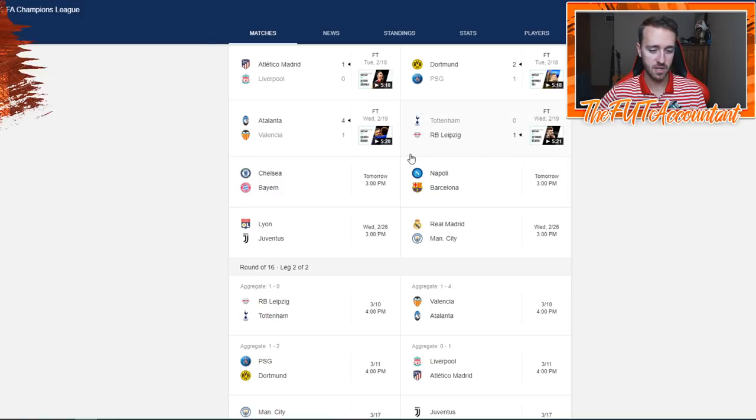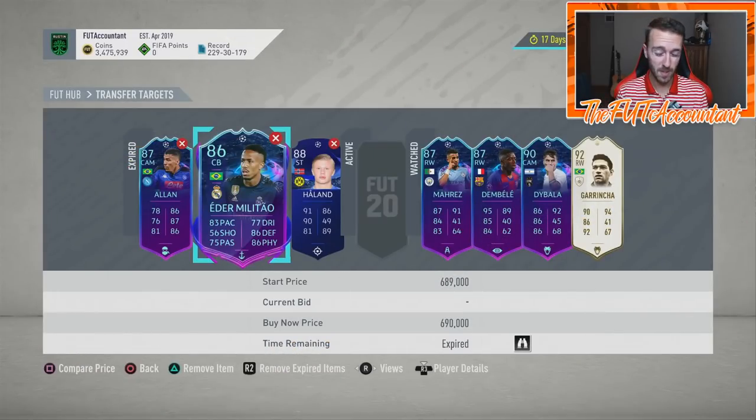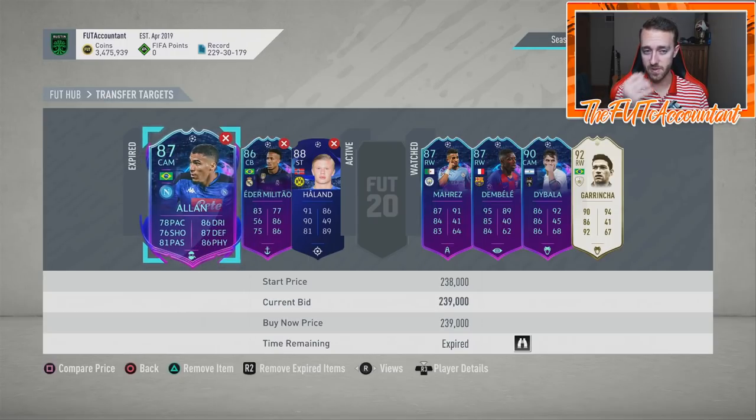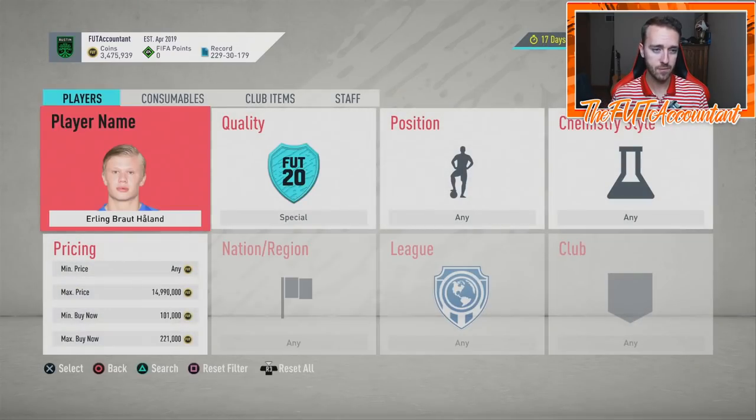These cards should be very investable this week and very profitable based on the movements we see. Cards that are OP and used by a lot of people - Allen, Eder Militao, Mahrez - I would throw those in the mix from the Road to the Final set two squad. The Road to the Final set two cards are just not that good overall. Jordi Alba is way overpriced in my opinion, and Gretzka is even overpriced.